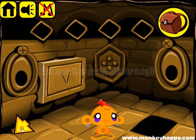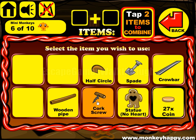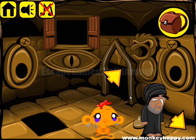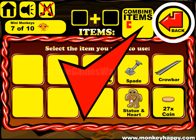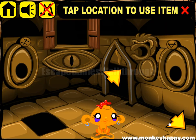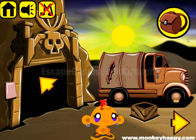We've got a statue without a hut and a wooden pipe. If we drill the holes here, we can get a flute and give it to him. He gave us a hut, so let's insert it here. We have a spade, so we can go here and dig the ground to get the pack and a coin.